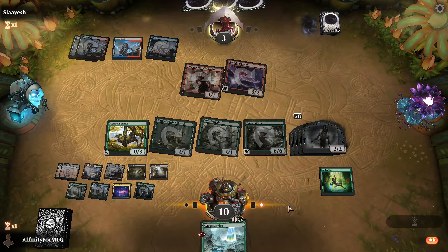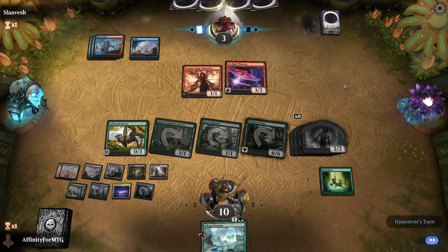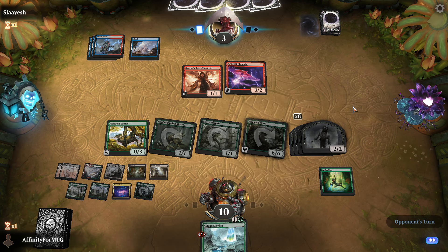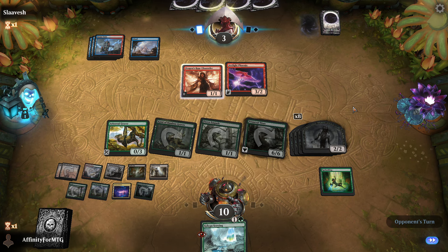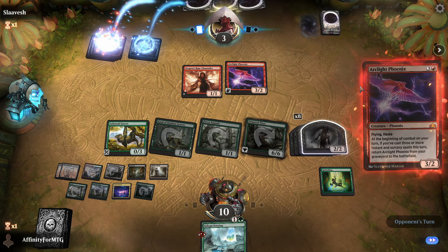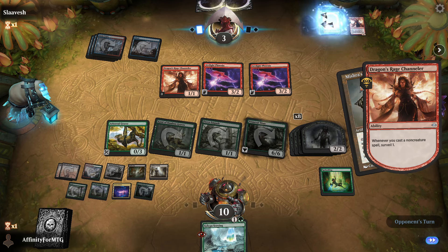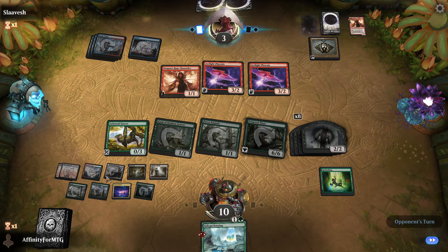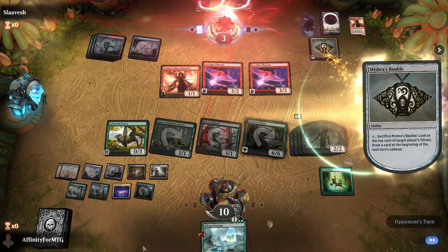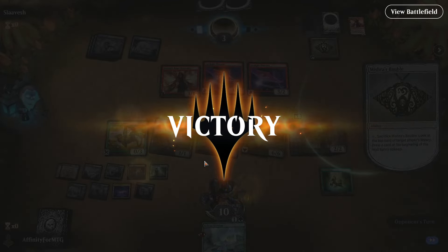They go to 3. They did cast a Treasure Cruise — they have 4 cards. I have a chump blocker for the flyer and blockers for the 1/1, the Dragon Rage Channeler, so long as it doesn't get flying again. They can do a lot with 4 cards and 4 mana — most of their deck costs 1. They hard cast a Phoenix. We can chump the Phoenix and we win next turn. Good thing I saw this land. We got our first win — had no clue what I was doing, but I did it.